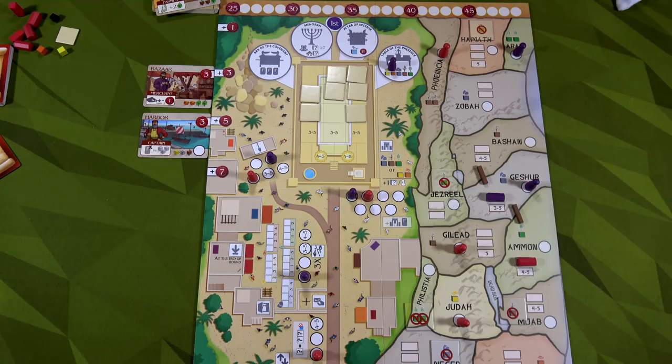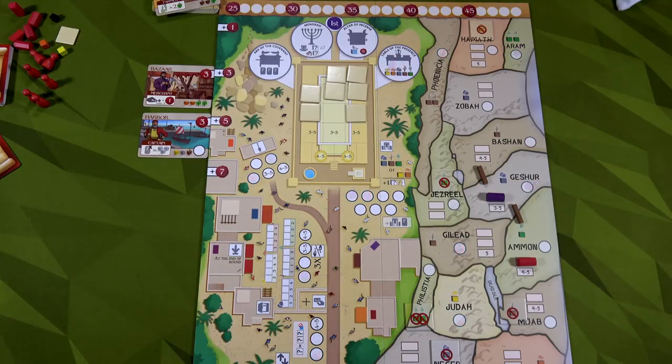When playing competitively you might go with two or three workers so you get the benefit and opponents don't. I took a little chance thinking he probably wouldn't draw that second holy place icon — and he didn't. I gain one of every resource type, minus exotic goods. I also gain the first player token, so I go first next round.